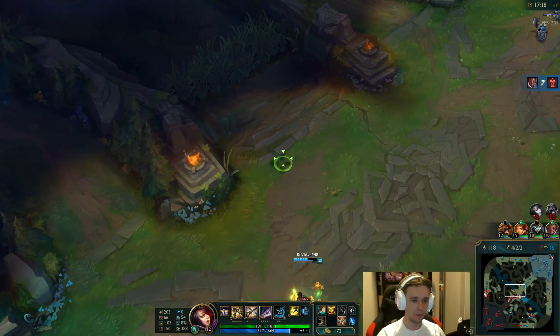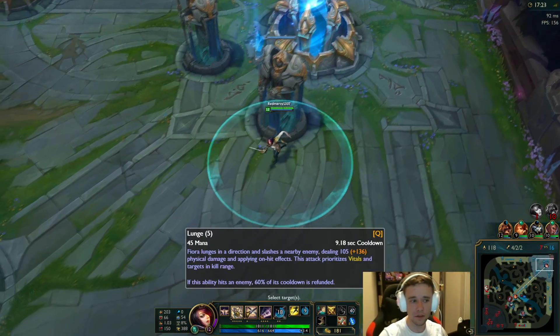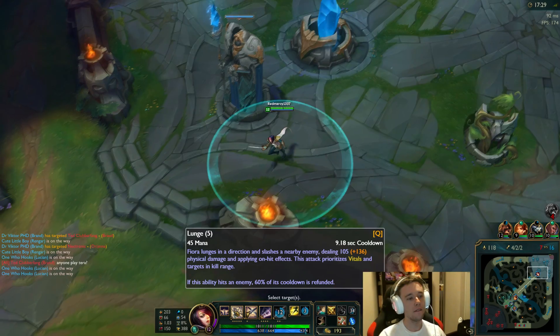I'm like 95% sure that my Q, even though it does proc on-hit effects, does not proc critical strikes. My Q cannot crit — I'm pretty sure it cannot crit, period. I'm almost positive it cannot crit at all.